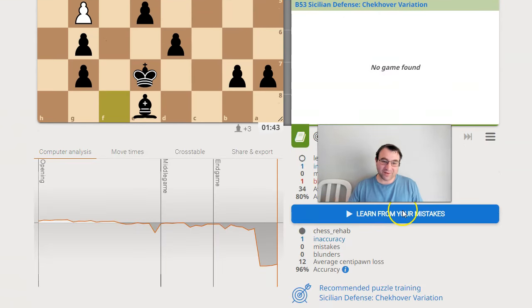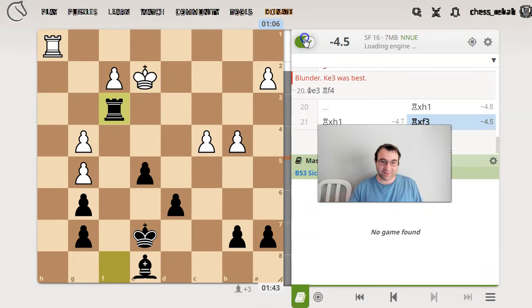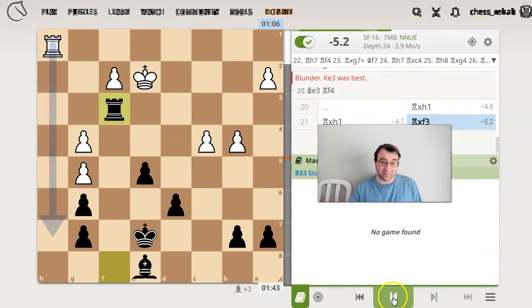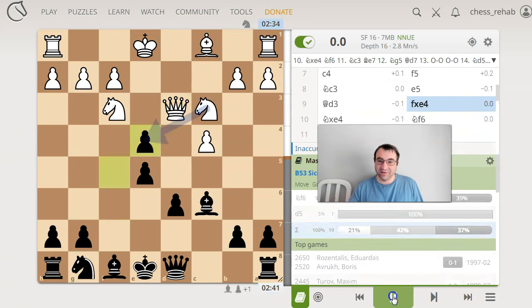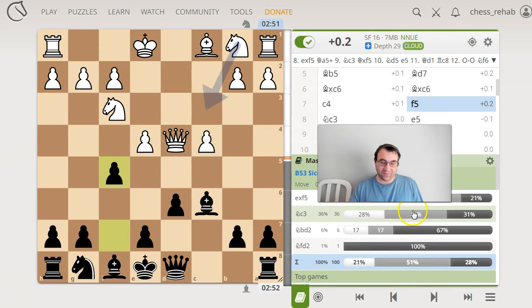What was the theory here? I like to look at the game after — on the engine — and see where I went wrong and what I did well. So far it says I only made one inaccuracy. I'm curious what it was. Maybe it was f5, the move I was confident was theoretical. No, f5 is still pretty solid theory. Scores incredibly well, over 100 games. A lot of people are playing knight f6, which is the computer's better move, but f5 isn't terrible.